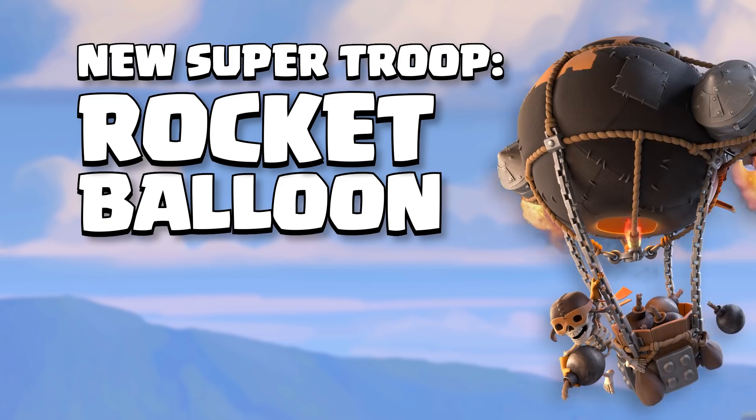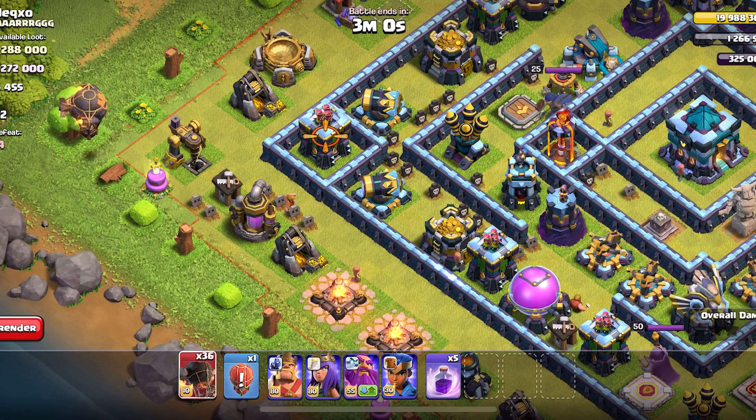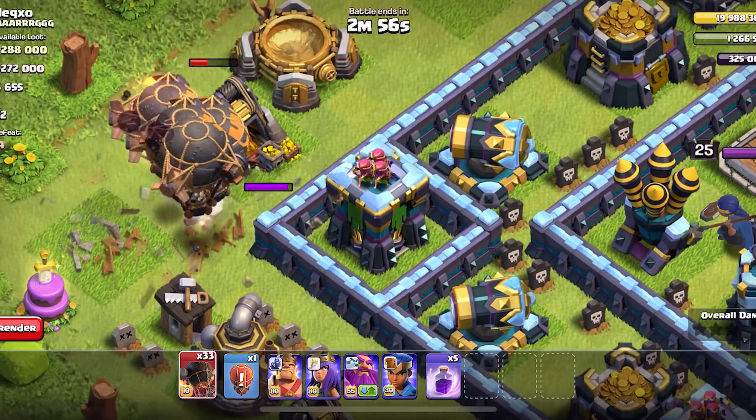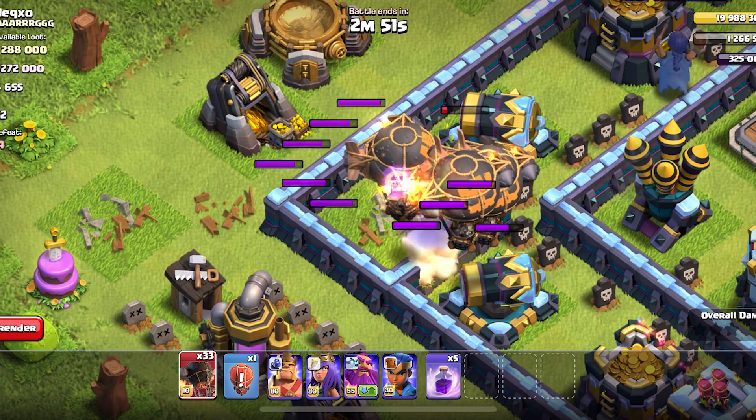Also coming in the June update is a brand new super troop called the Rocket Balloon. When you deploy your Rocket Balloon, the rockets on the side — they're really flimsy — but they do give your balloon an initial burst of speed when you first deploy your super troop.